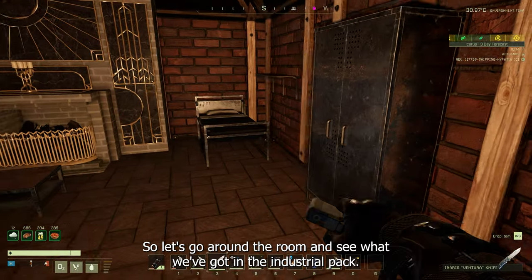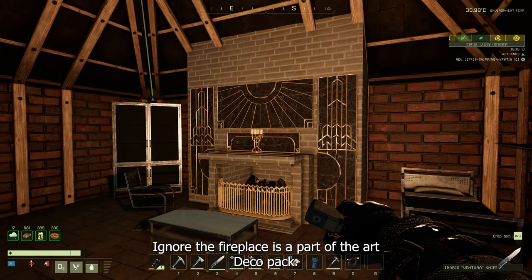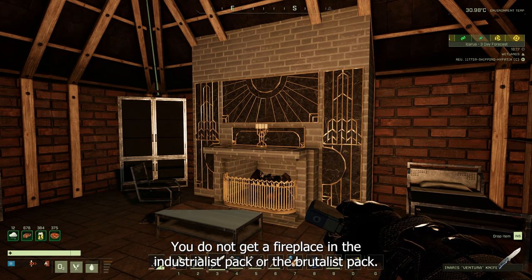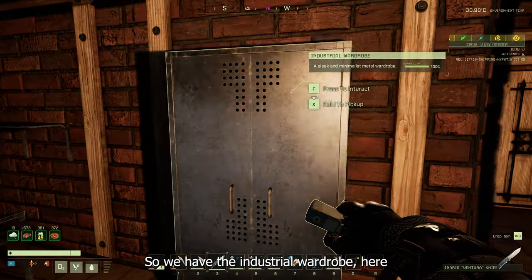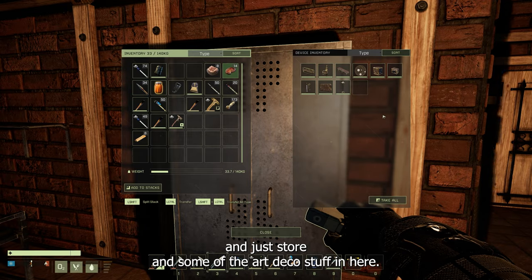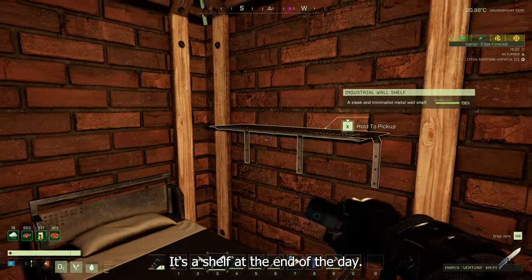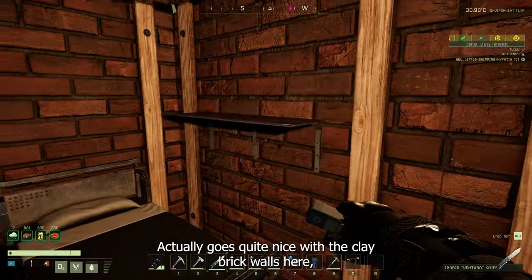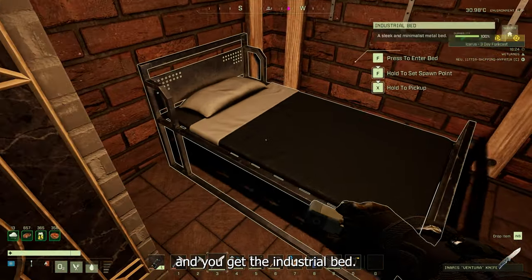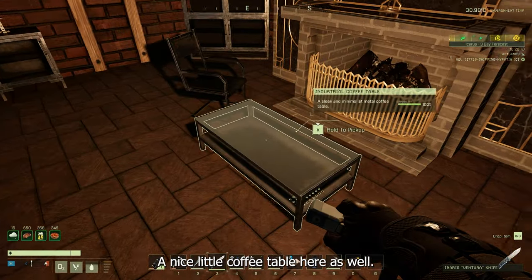Let's go around the room and see what we've got in the Industrialist pack. Ignore the fireplace — that is part of the Art Deco pack; you do not get a fireplace in the Industrialist pack or the Brutalist pack. We have the industrial wardrobe here with minimal storage. There's a shelf which actually goes quite nicely with the clay brick walls. And you get the Industrial bed — this is a Tier 4 bed — plus a nice little coffee table.